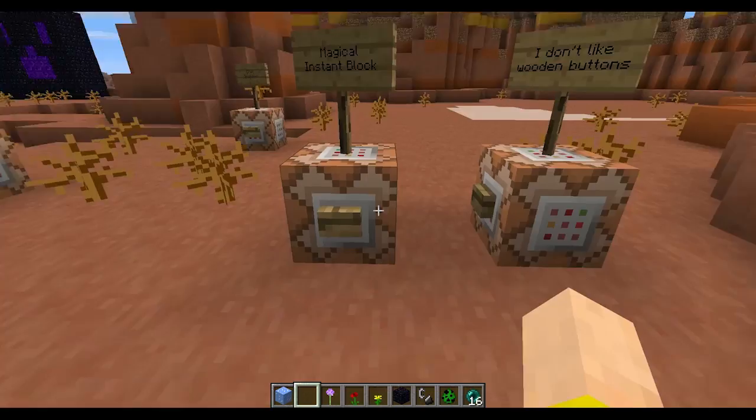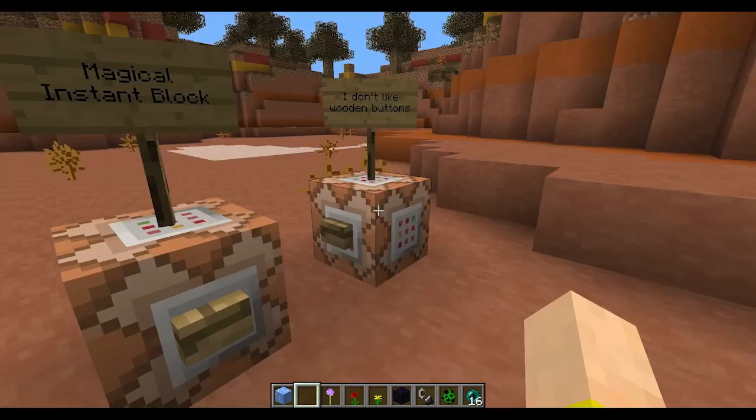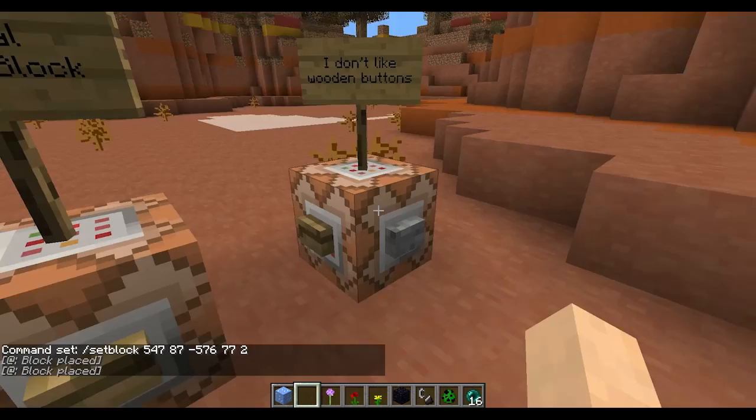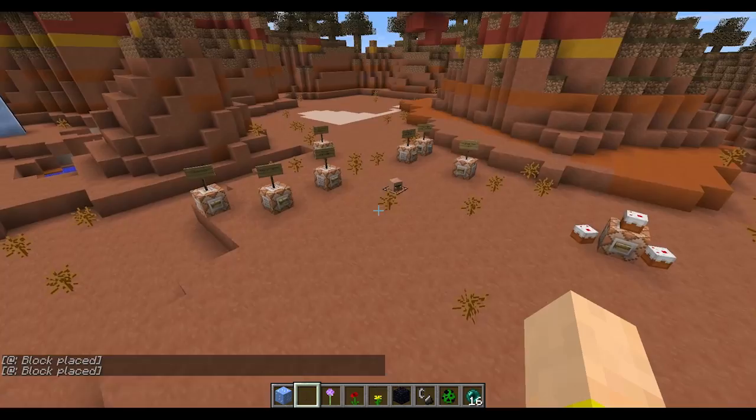So now people can do insanely long commands and have them work. Here's a funny little command — if I hit done, it pops up in the chat so you can copy it. If you hit a wooden button, I spawned a stone button instead. You can spawn certain blocks that were kind of hard to spawn before, and now you can do that with setblock.